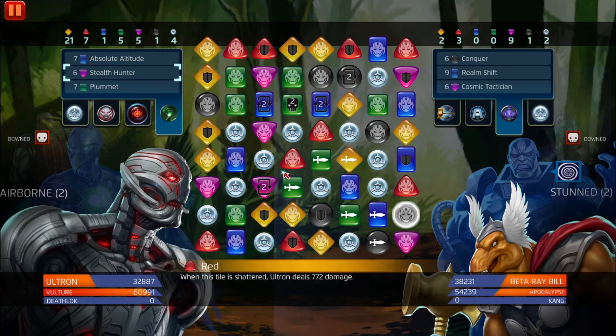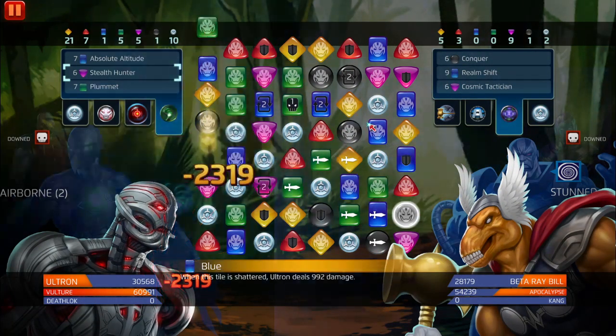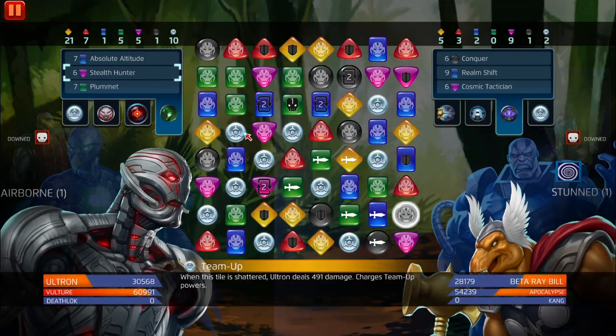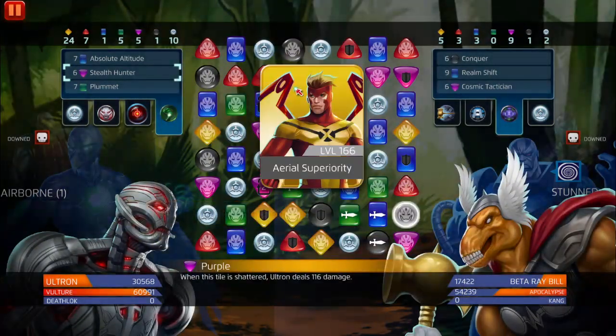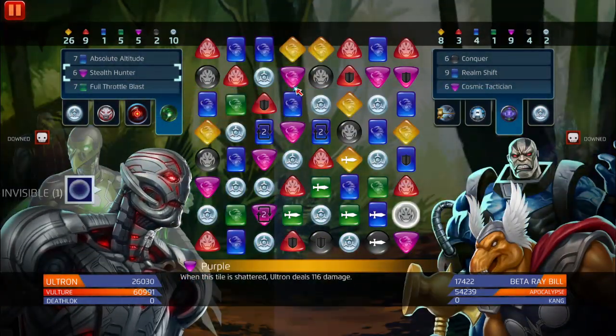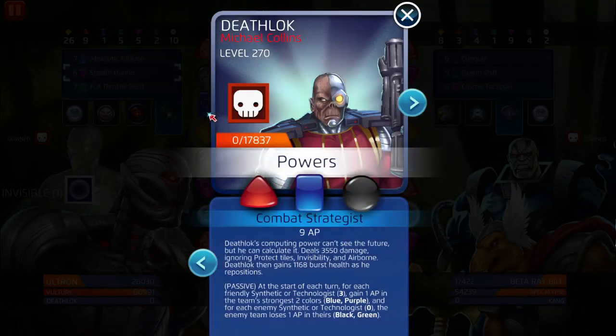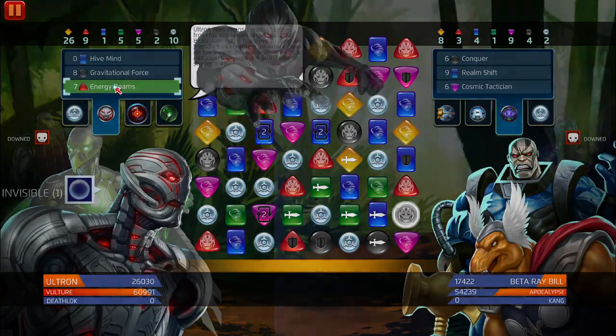We need this 5k match damage - the match damage is pretty wild. Vulture is different; like I said, he's more of a solo character. That's why I chose the synthetic technologist team. You could do Deathlok and Vulture in two-day PvP - it's slow but it works.